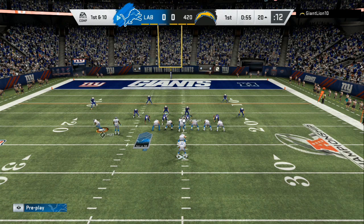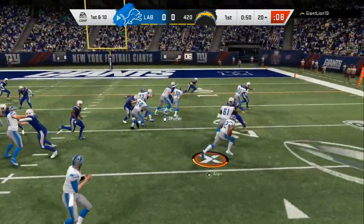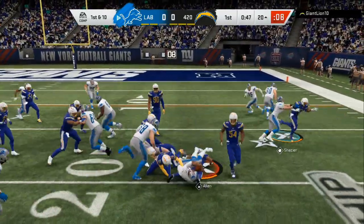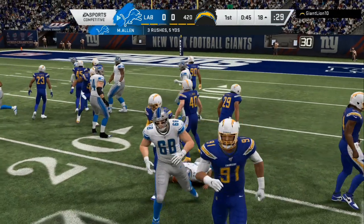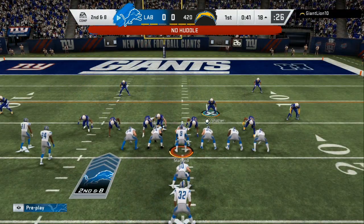We're going to give a motion to make him think about the person over there, do a fake hike, then see where we need to run. The outside is open — we cut back for about three or four yards. We're going to keep them in this defense; we have three different plays we can run out of it.